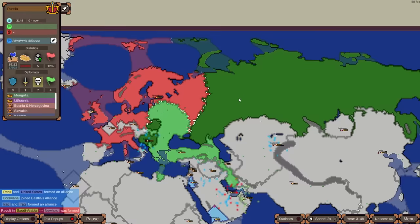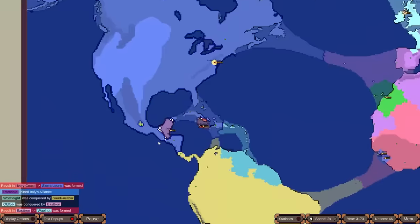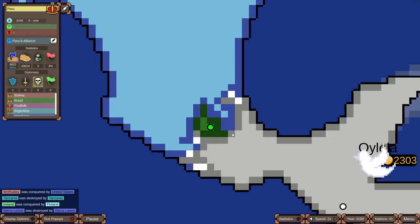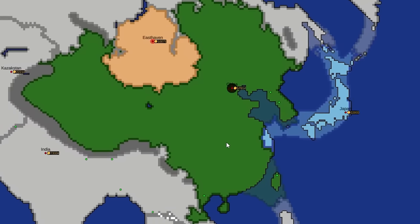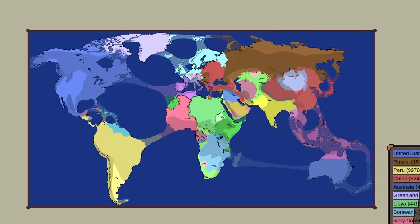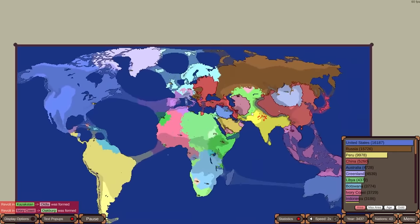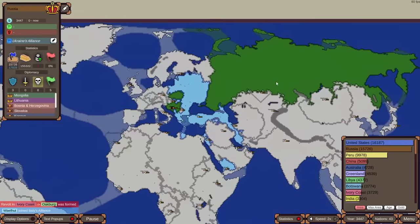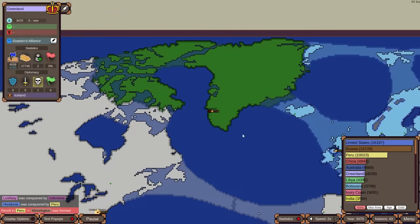Russia is fighting two different fronts against Kazakhstan. Finland lost a lot of territory with Turkey's help. The US is cleaning up borders. Peru somehow has Mexico City. Japan is still allied to China — someone needs to break that alliance. Peru is in third place in size, just behind Russia. The US is still the biggest by area. China has fallen to fourth due to a huge revolt. Greenland is stuck in the same spot, unable to expand further.